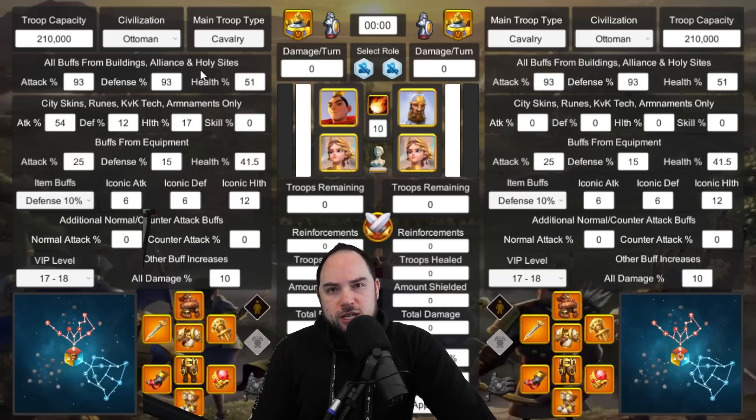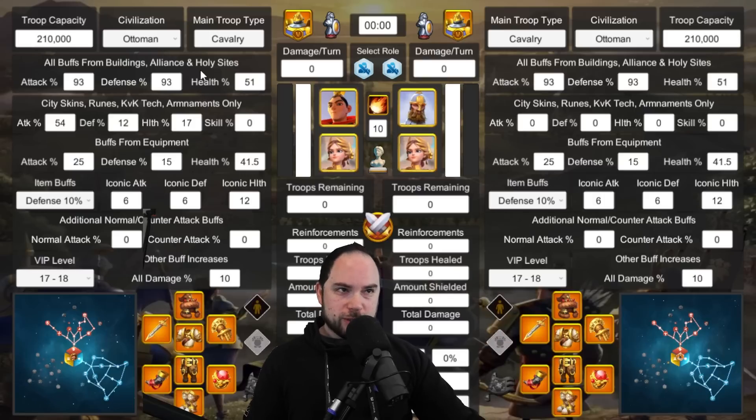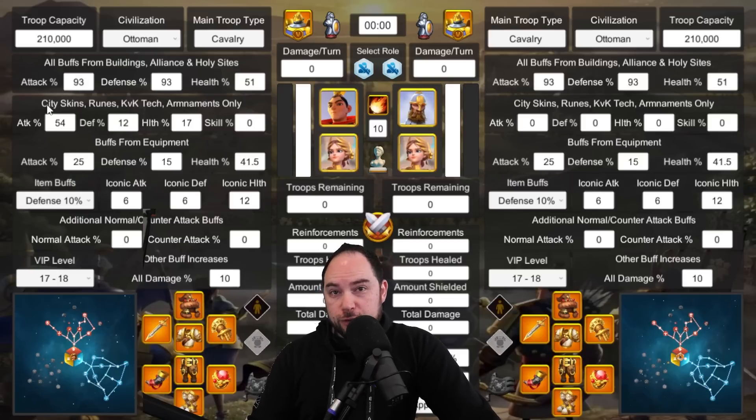I went with the Ottoman civilization for both because that's the best for open field. I went with the default recommendations for all your building buffs, alliance buffs, and holy sites, because that assumes you've got all the holy sites from your kingdom, one of each. For the city skins, runes, KVK tech, and armaments, I assumed a 5% health city theme, no rune, all attack technology maxed from KVK, and 12% attack, 12% defense, and 12% health from your armaments.